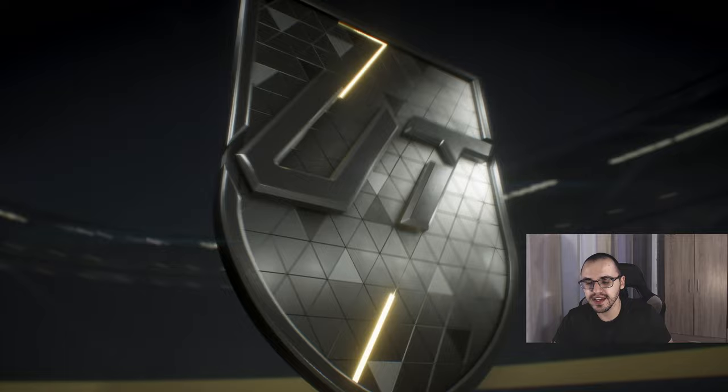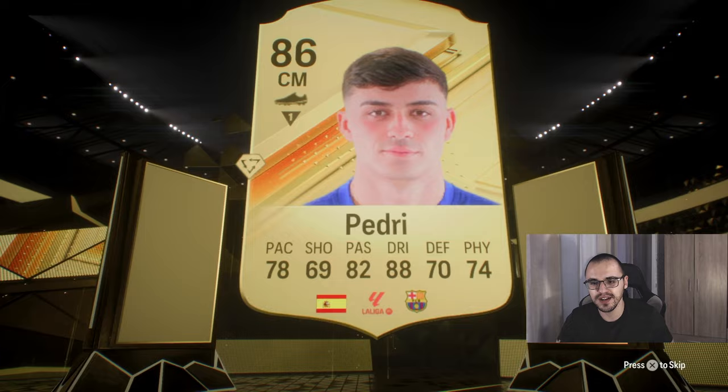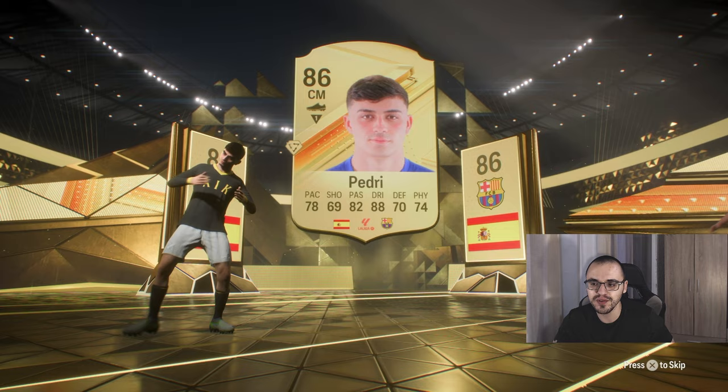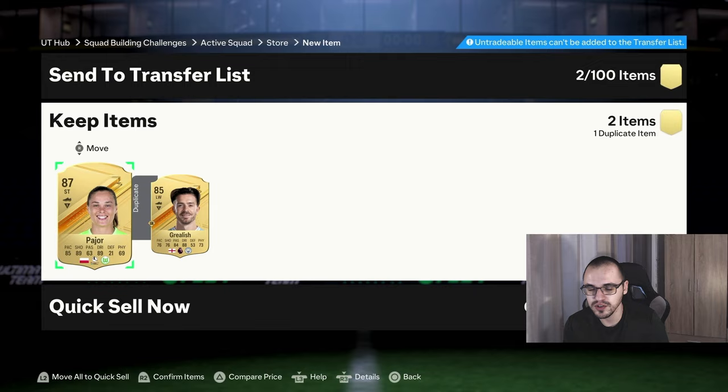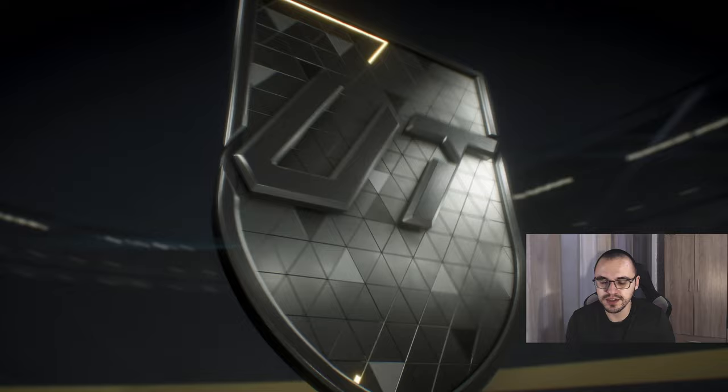Second 84-plus times 2 — Spanish CM — this could be Pedri, and I think it is Pedri. It is a double walkout! Who's next to Pedri? It's a female player — goalkeeper — Endler. 88-rated, that's a dub. Last 84-plus times 2 — Polish striker — ooh Lewandowski? No, it's going to be Perjore. No double walkout. Okay Perjore is not a duplicate — let me sort out Grealish and I'll be right back.